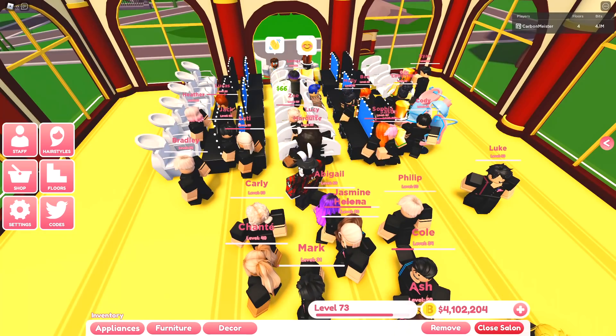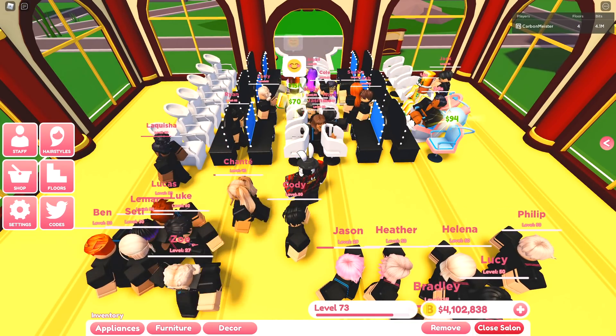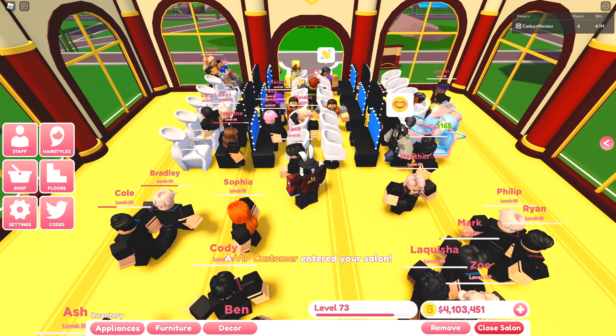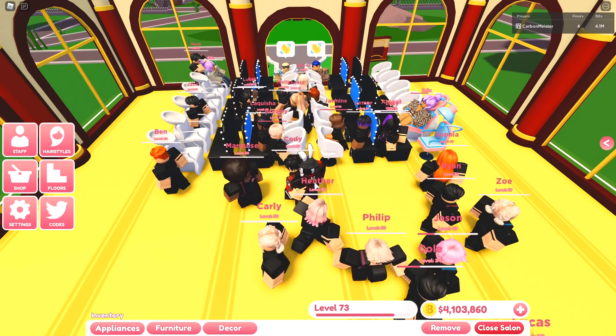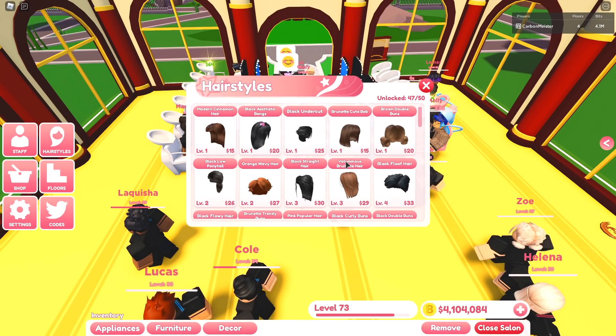Now let's talk about vanities, chairs, and washers. Vanities are purely cosmetic — they don't really do anything as I'm recording this video, though that could change in the future since the game is still in beta. Chairs pay you depending on what the customer gets, so if you open up the hairstyle menu on the side, you'll notice there are different hairstyles for different levels, each with a different value.